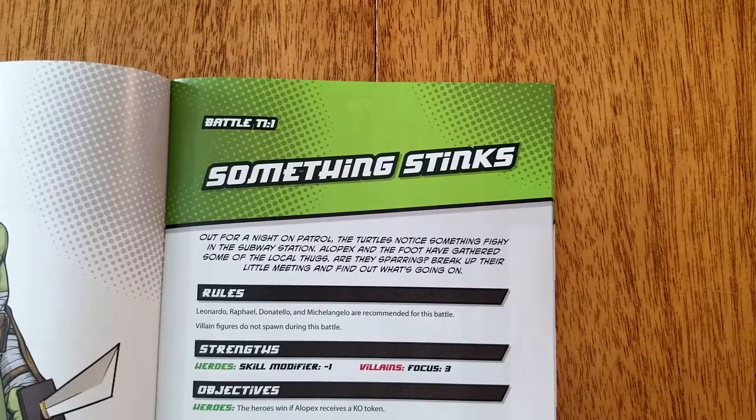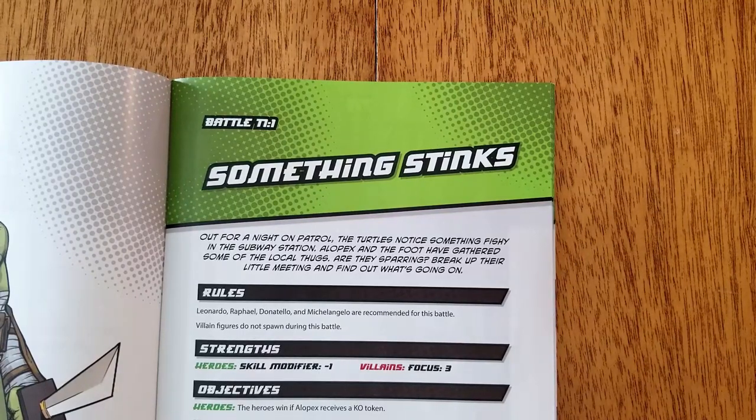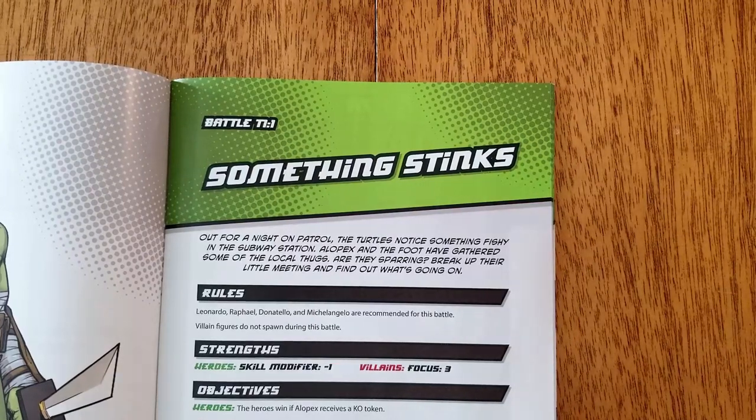You have now learned all the essential rules to play the first battle, Something Stinks. If you want to learn other rules as you go, click the setup timestamp to skip ahead. All of the other sections are timestamped, so you can easily reference them for future battles.